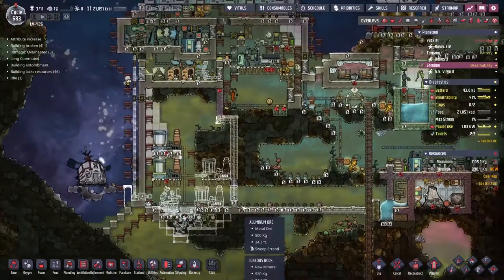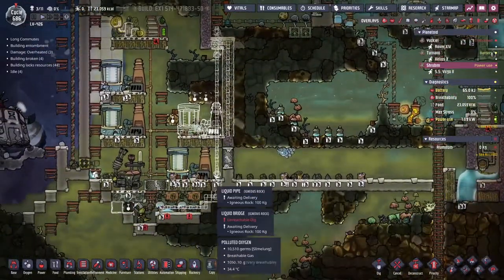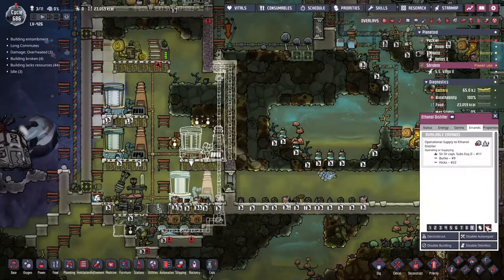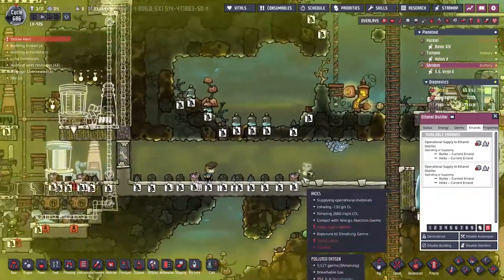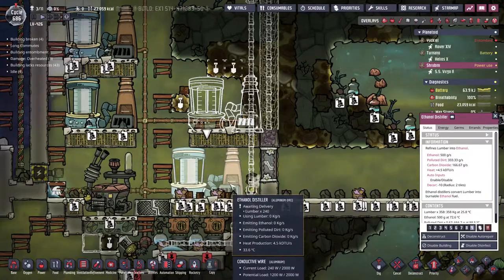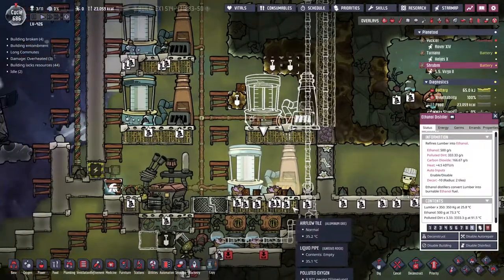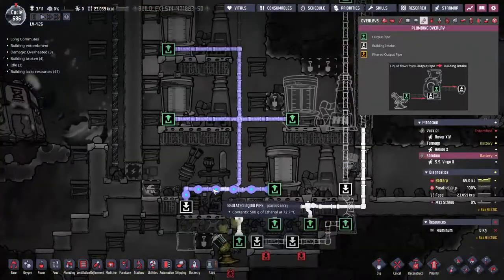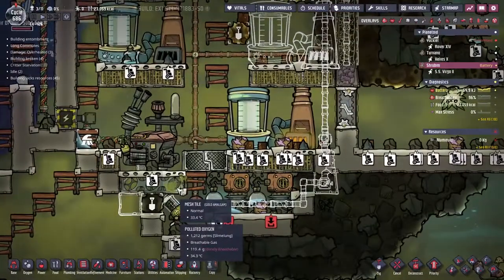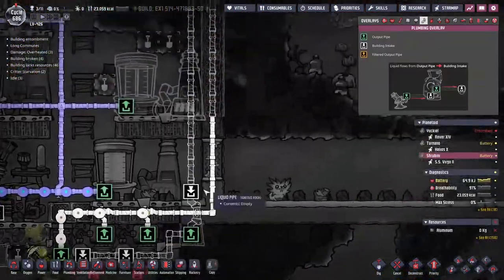I'm now going to do a pretty big jump ahead to tidy up all these things we've been doing. Okay, we've got power, we've got a way of dealing with the liquids, we're just about to bring down some ordinary water to deal with the carbon - this is very nearly ready to go. Let's force the issue - Hicks coming down, grabbing some lumber. This is what it's all going to be working from - the lumber that we just have lying around. He comes along and pops it into the distillery. It works on its own - we are taking lumber, producing ethanol and polluted dirt. It's moving into this petroleum generator, which is then providing power via this line we've just put in. And this is the whole point - we're getting water! Polluted water drops out of here, this pump picks it up and ships it off this way.